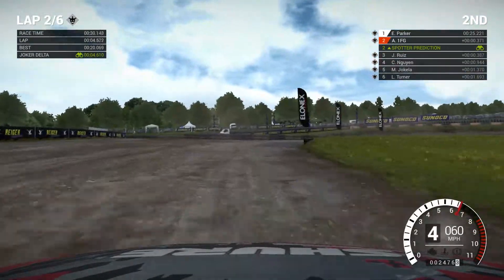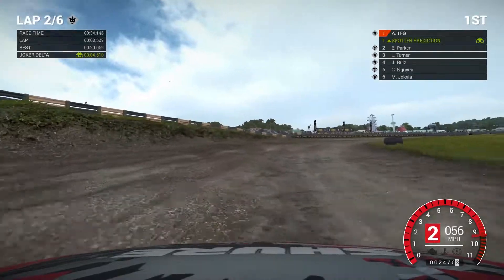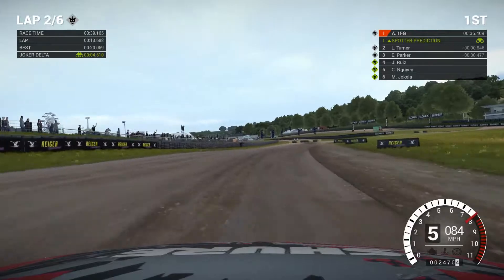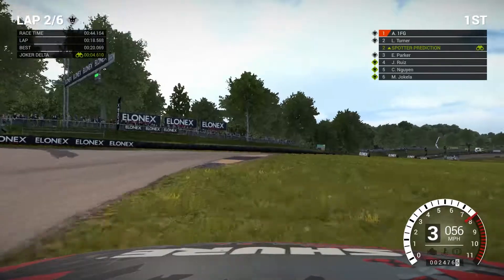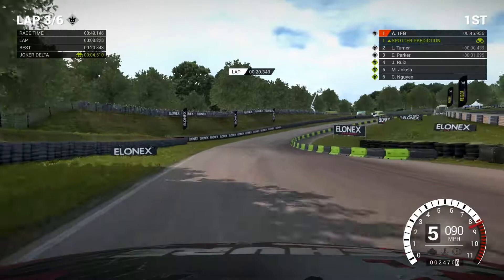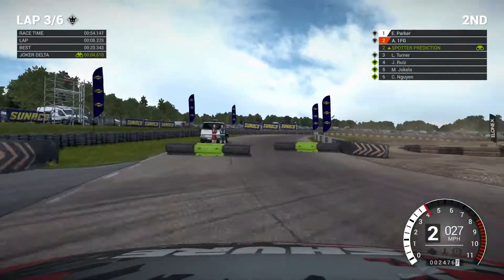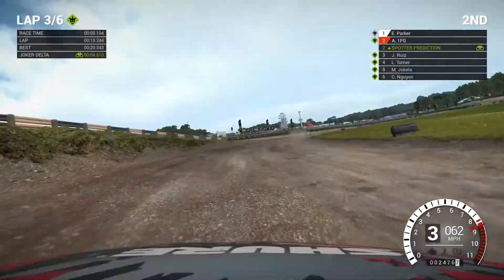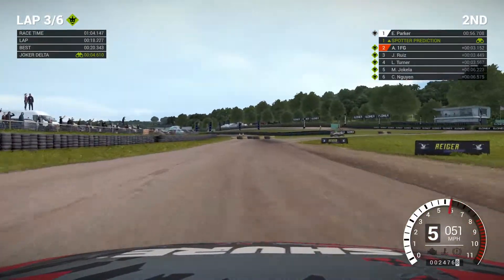Take the Joker and we may get some clear track. The marshall or spotter person on our team told us to take the Joker that lap but we didn't, so we should take it next lap. As we cut the corner quite a bit - most of the rest have done their Joker, I reckon we'll be ready for first. I don't know who has and hasn't taken their Jokers but we just made contact with the barrier there, that would have slowed us down a little bit.